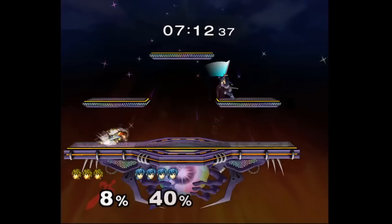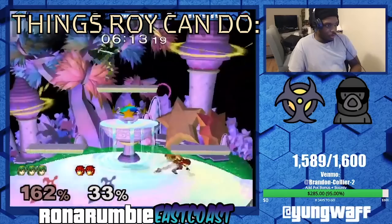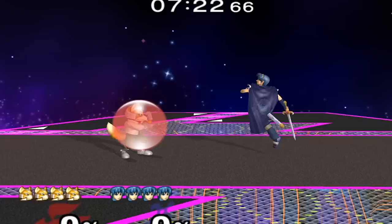However, Roy is not without flaws in neutral. He is extremely bad at dealing with crouch cancel and characters platform or air camping in. Unlike Marth, who can outspace someone's crouch cancel, act quicker out of moves to avoid shield grab, and shark platform campers, Roy mainly has to rely on waiting to get into a grounded scrap or close-quarters option, and mixing up somebody's landing with dash dance, grabs, down tilt, and side B.